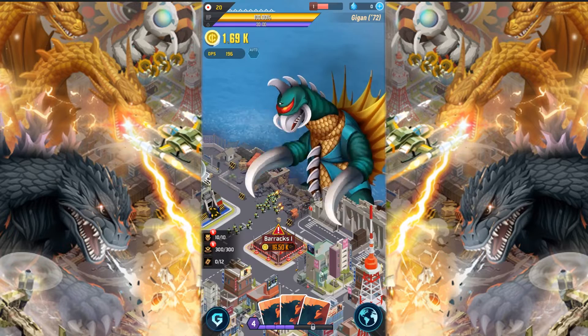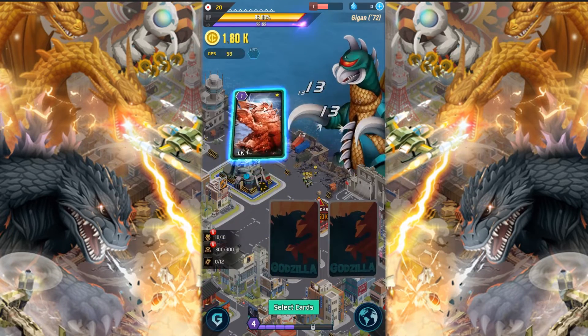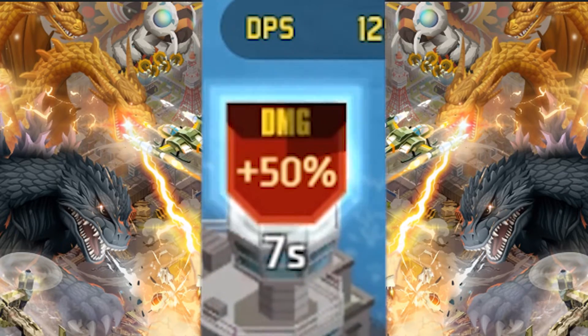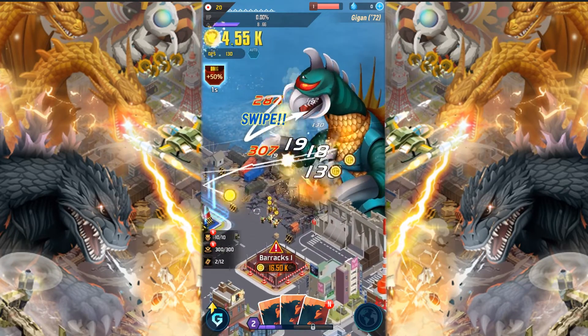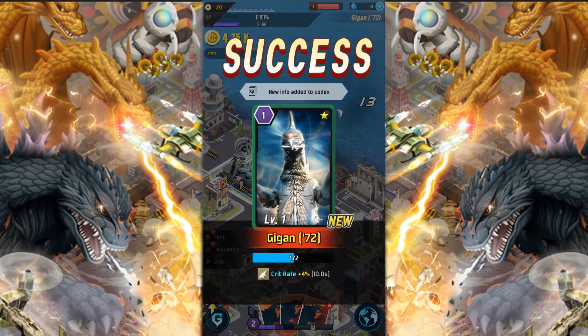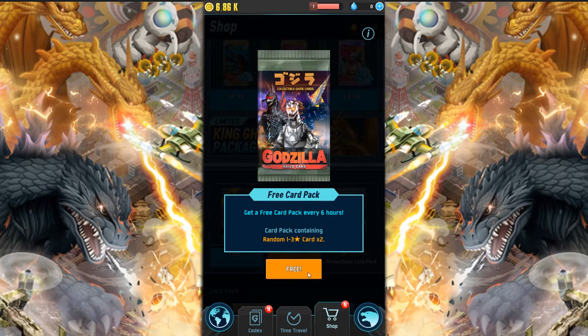I recognize you. They got the dates and everything. That's sick. I want to use my guy. He just gives me a damage boost. Use my guy to give me a huge damage boost. Nice. He'll get the swipes. Let's get this free kaiju pack. Let's see what we get here.